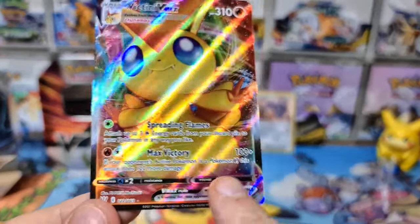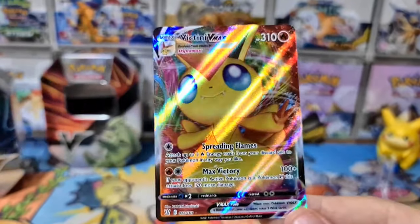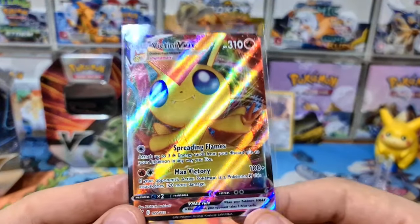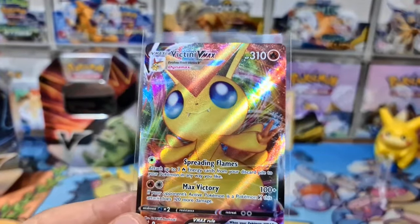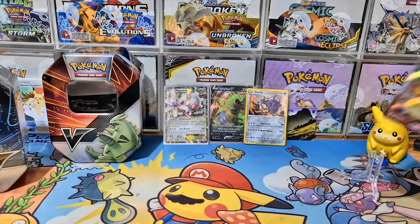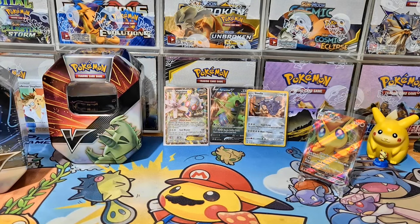I actually needed one more of these for the Fire decks I'm making right now. Victini VMAX's Max Victory does 220 damage with just two Fire Energies, which means going forward you don't even need to play Welder — since Welder is going to rotate. You can attach two Fire Energies or use the regular Victini V with Spreading Flames to get more energies out. Very happy to see that beautiful Victini VMAX.